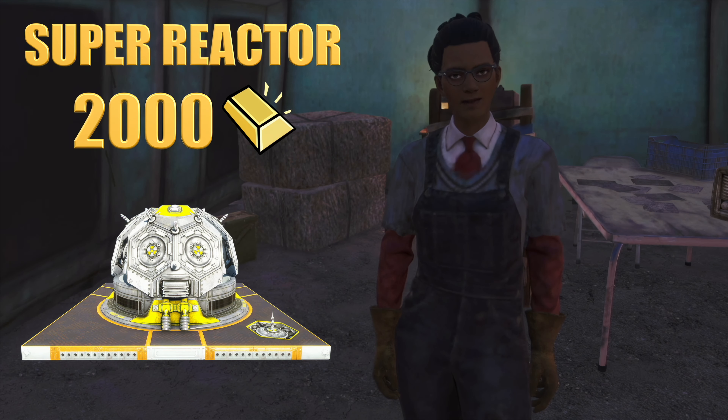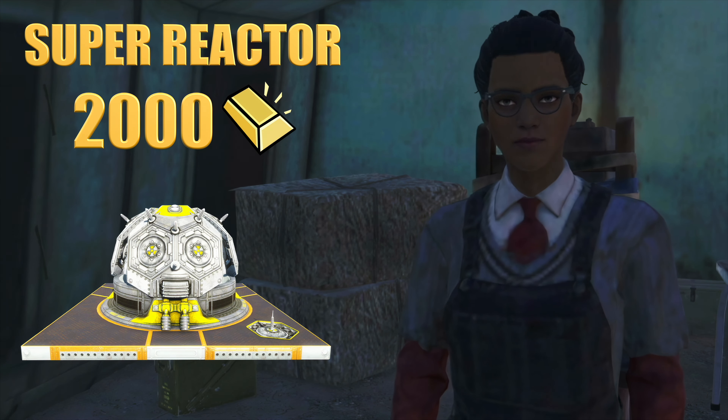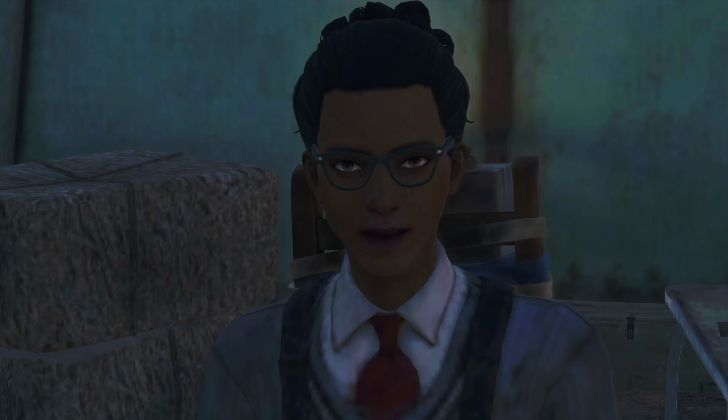Priced at 2,000 gold, the Super Reactor is an essential upgrade for any substantial camp. This high-capacity power source generates abundant energy to support all camp operations, from basic lighting to advanced defense systems. The Super Reactor eliminates concerns about energy shortages, allowing for uninterrupted camp functionality.